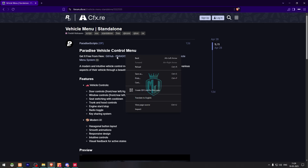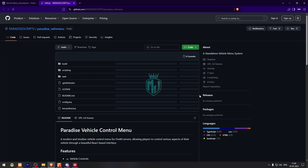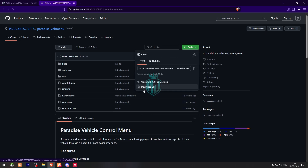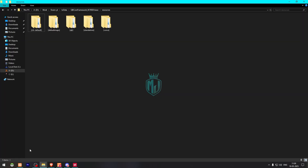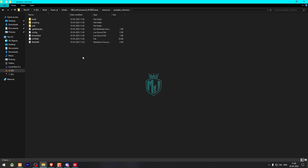First we need to download this from the GitHub profile right here. After downloading, we need to simply open this file and extract it to our resources right here. Then we need to simply rename this and copy the script name.